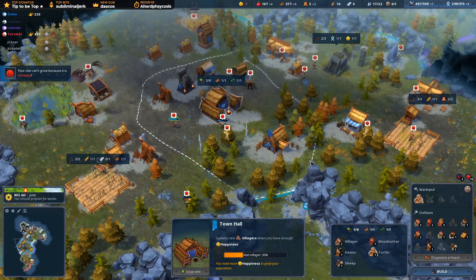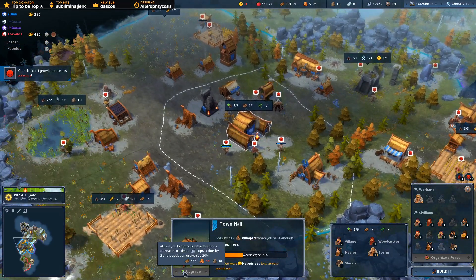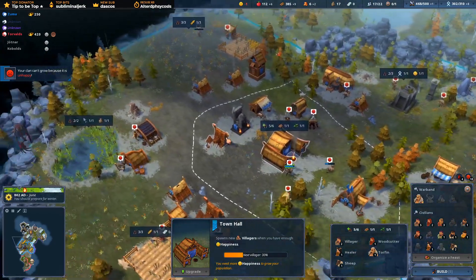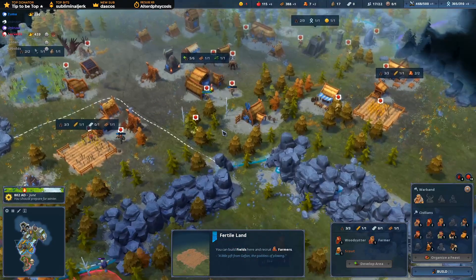So all the crowns now is going to be on developing areas, getting some more warriors. Next we're going to be working on upgrading the town hall, I think. We've got the stone to do it. No iron, but that's not a problem. We've got some there. If we do develop this tile, we can get to it.